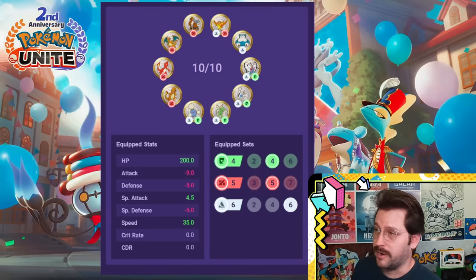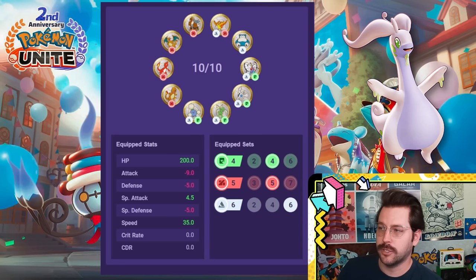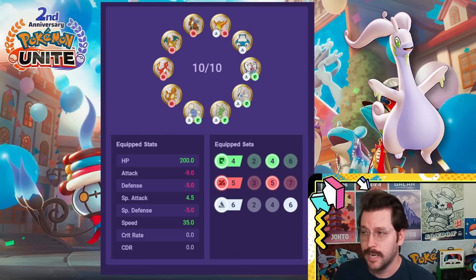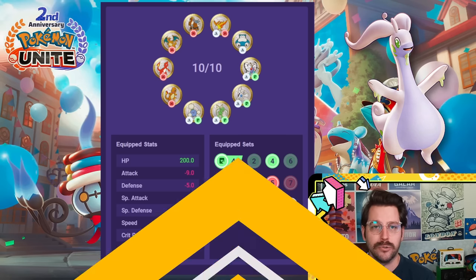Here's a fun variant that I absolutely love for Goodra — either if you're running one attack speed item or none, you can get an extra breakpoint in your attack speed with Goodra if you have five red. So this is four green, five red, six white for Goodra. Very, very specific, and the Mathcord wants me to let you know it's highly experimental, so don't blame them or me if it goes wrong.